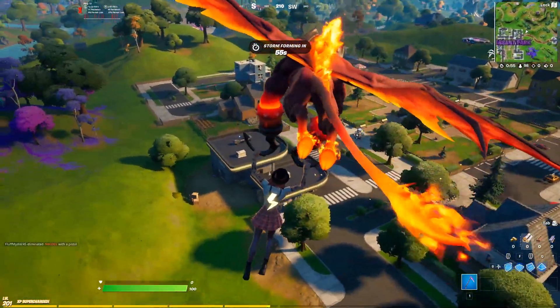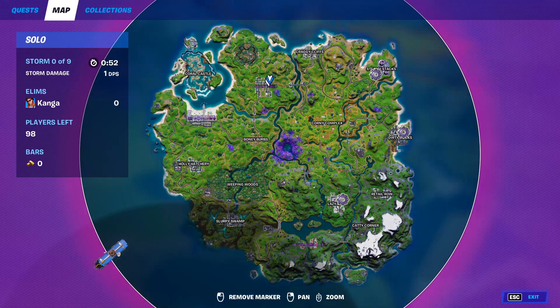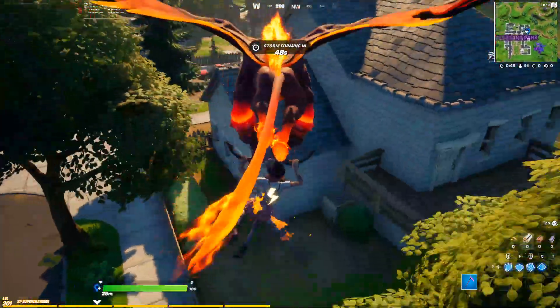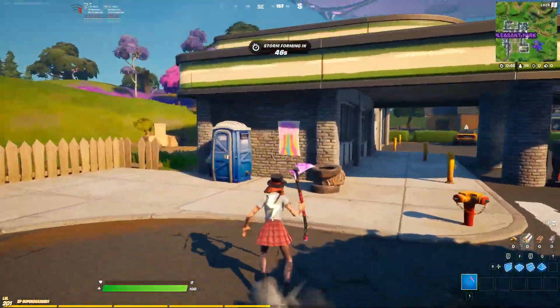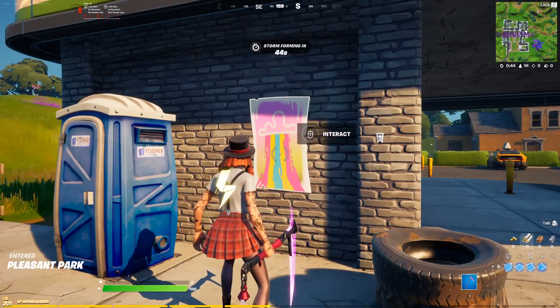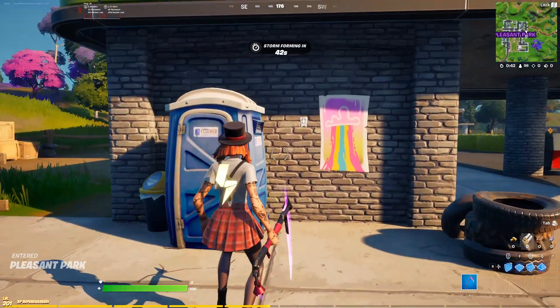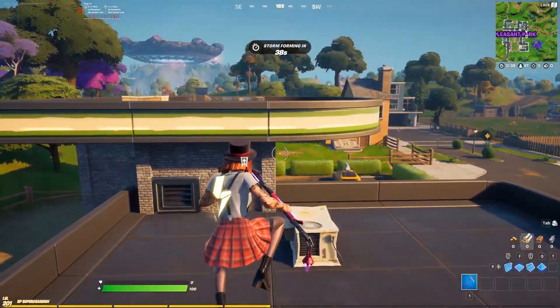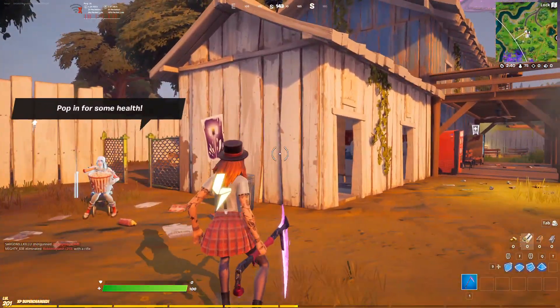Over at Pleasant Park, you're going to be landing right at the gas station. You can see Pleasant Park here on the map. At this gas station on the side of the Dog House, you can see right here on this wall another one of these Rift Tour posters. Sorry for the game lag — I've got a lot of packet loss issues right now. Go up to the poster, interact with it, and that'll complete this part of the challenge.